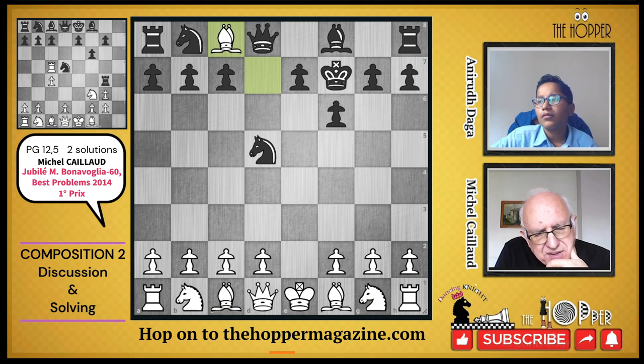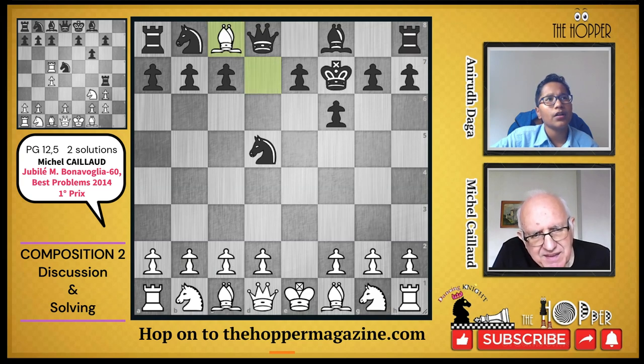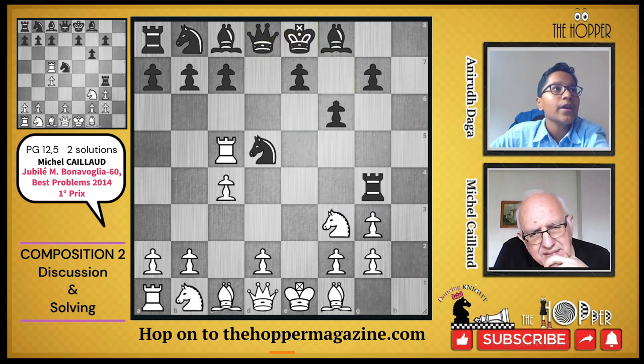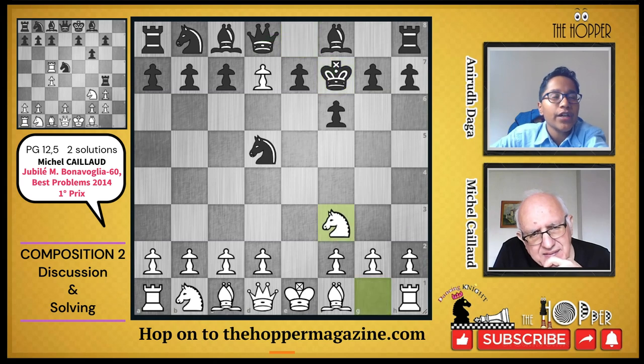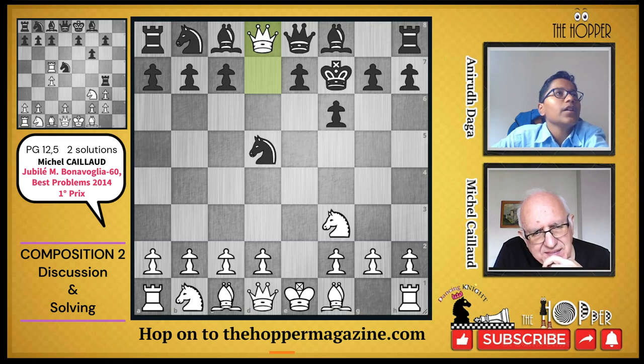After thinking about the bishop, that's not possible. So after Ke8, black must first play Qe8 and then enable the pawn to advance. Maybe Nf3, Qe8, and now promotion to something — probably a queen. Let's go with queen for now, and see what happens next.